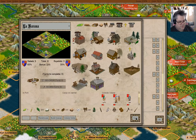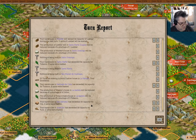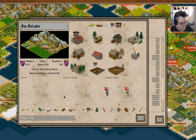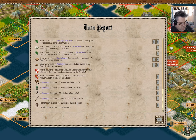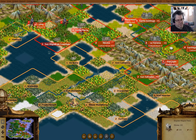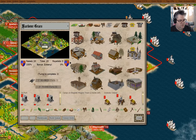We'll buy those. We have a complete continental congress. Roanoke and Harbor Grace — yeah, okay.